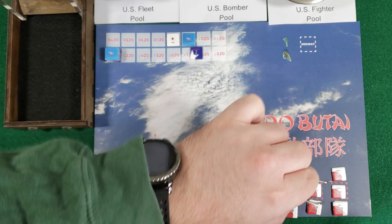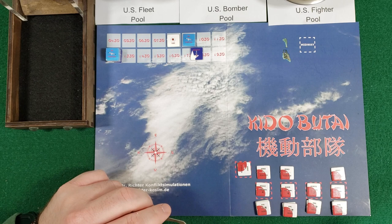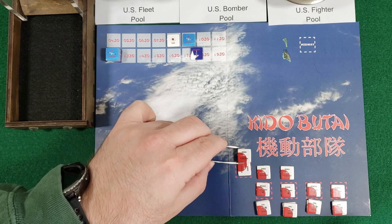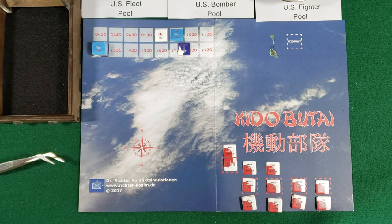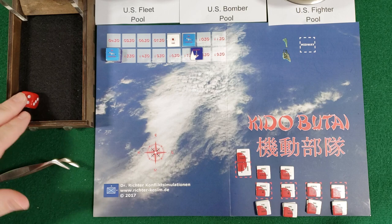Apologies for the dogs in the background - they're bored right now. Everyone's rotated and set. Should I launch another zero as CAP? I'm going to put one up here - so I'll have two for CAP, facing east. Let's go on to the reconnaissance phase. The Americans already know I'm here so they'll keep launching bomber raids every turn. I have to keep rolling to discover the American fleet. Five - it has to be a six. My scouts are out there scouring the ocean but cannot find those American carriers.